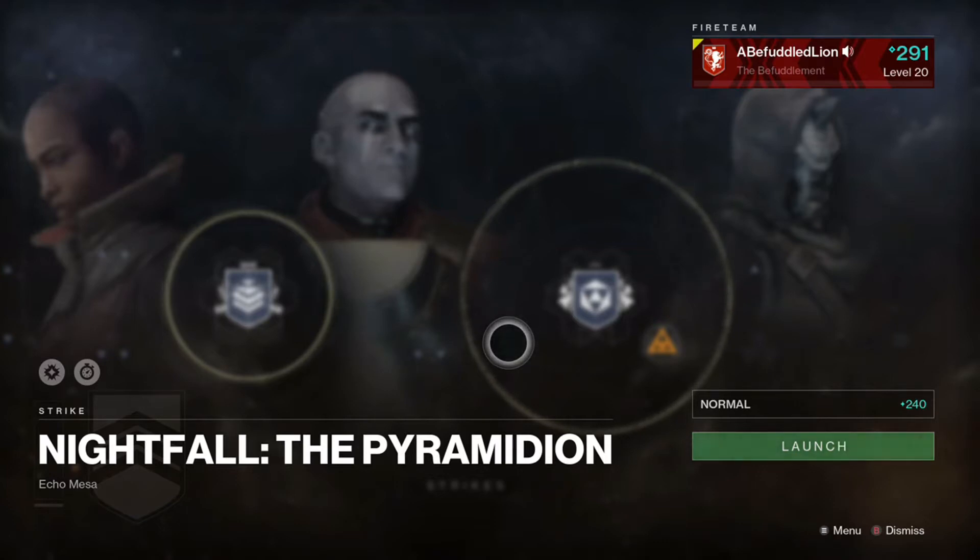Sit back, relax, and let's get right into it. So this week the Nightfall is my favorite strike in Destiny, the Pyramidian. I love this strike. I love that they're not jumping puzzles, but the different puzzles that you have to get through. I think the boss is awesome. I think the boss fight itself is very cool. It's not overly tedious like some of the other strikes — it's not the Disappearing Vandal, which is the biggest pain in the ass in the entire world.